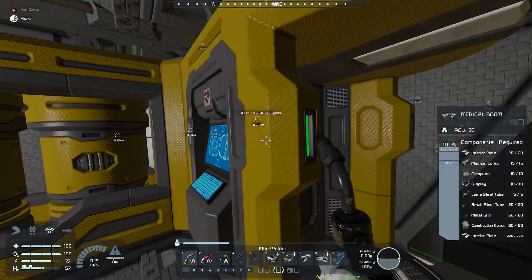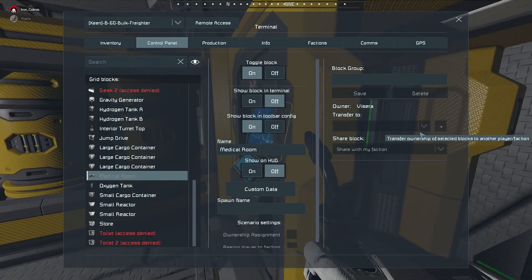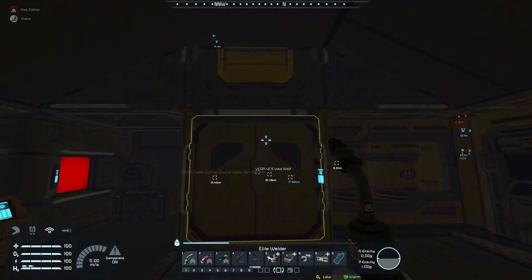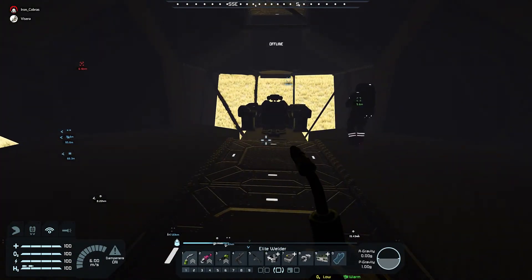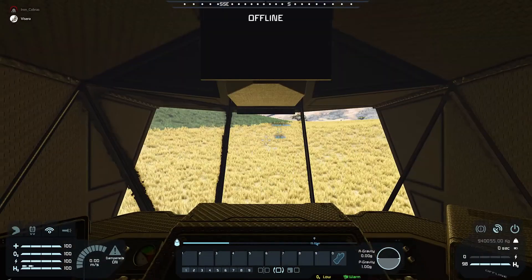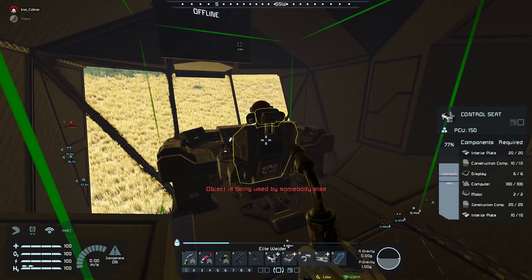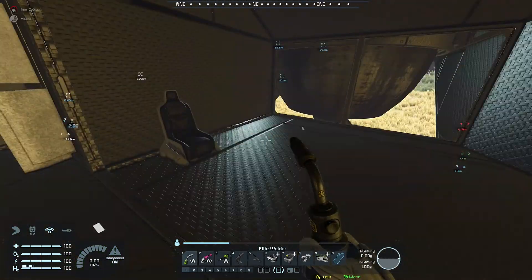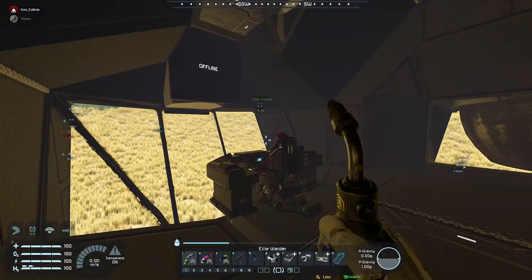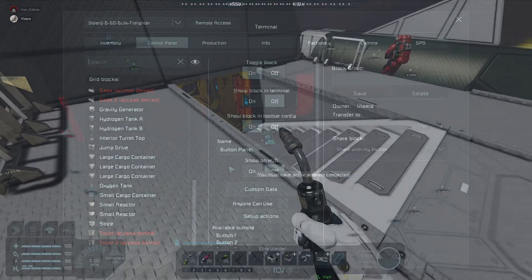Yeah, this is nice. I love this. Well, it seems like you own it. It's owned by you. We're definitely losing power. I think the thing just — I just turned power off. Oh wait, can you share with your faction? Can you jump in there and select all of the items in the K menu? Select everything and then share with your faction, because right now you own it, I think.